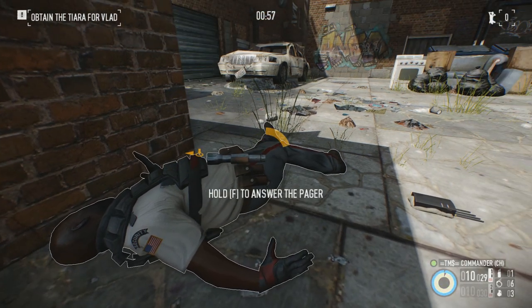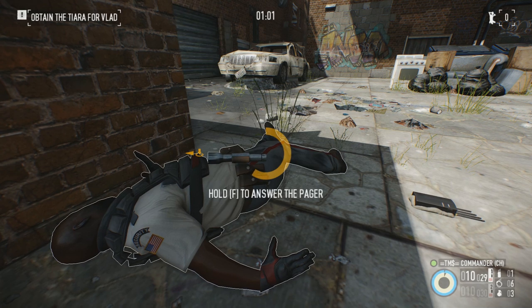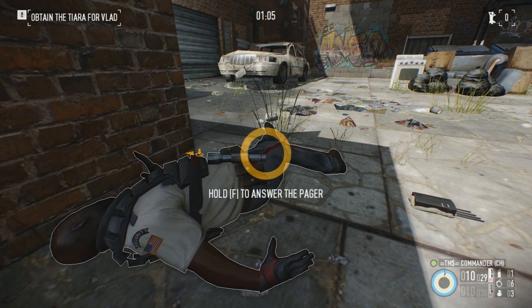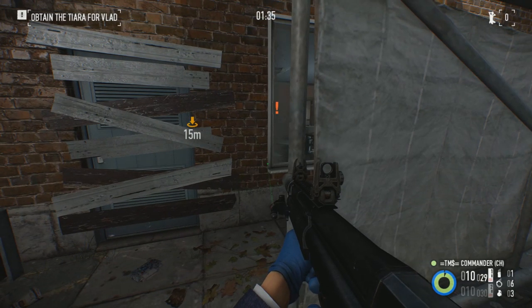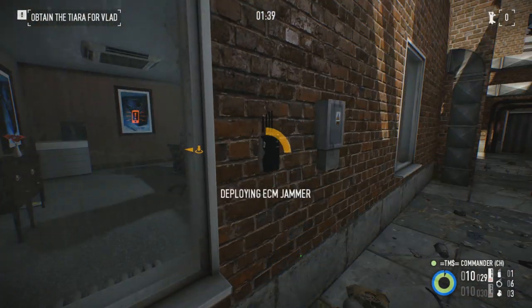Everything is under control, nothing out of the ordinary, nope. Now you can see we successfully delayed the pager. This can be really helpful, as shown in this example. Here the guard detected us — that's the exclamation mark — so we deploy the jammer because he wants to call in.